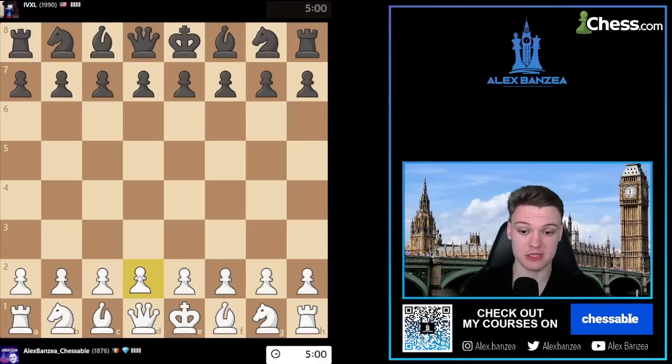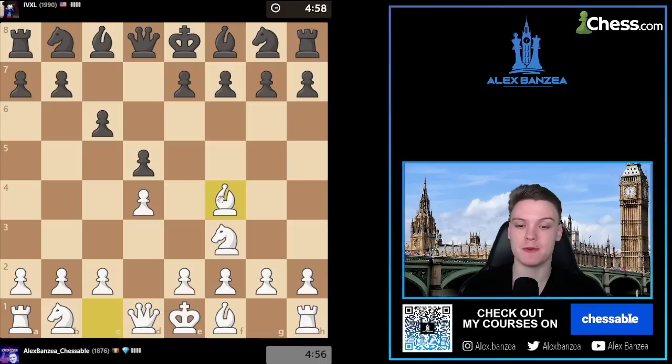Seeking for a five-minute game, playing no increment this time. Opponent is rated almost 2,000, so we'll try to keep up and take down this Slav defense setup after he plays c6.